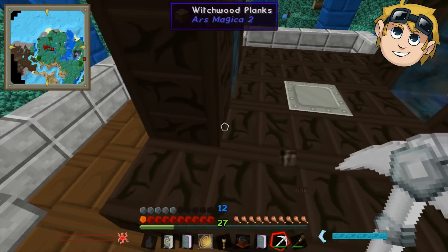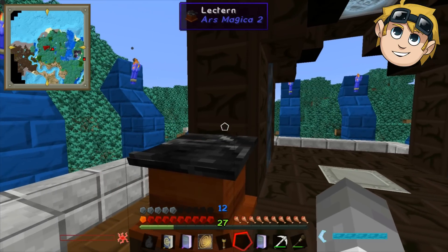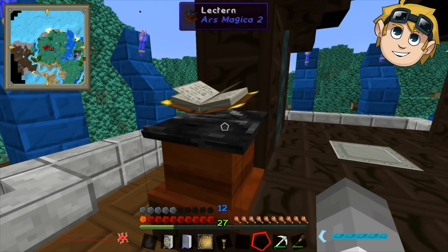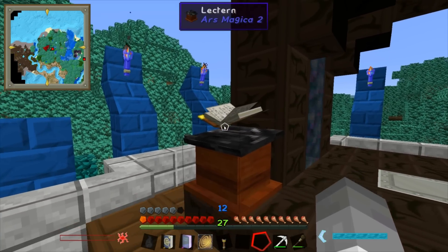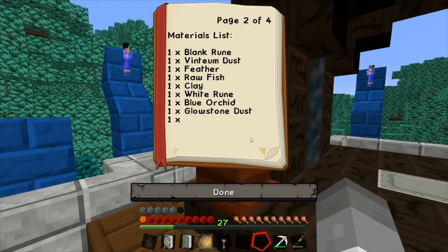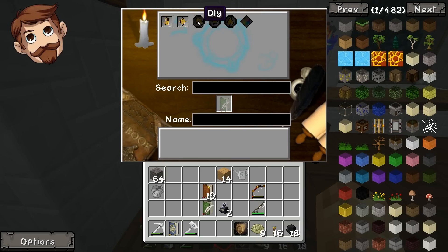I'm gonna have to break this altar to get this book off, I think. No, I've just done it — there must be another way. I couldn't figure it out honestly. Alright, I'm putting Lumos on the altar, turning it on. Now let me see what it needs — blank rune, vintium dust, feather, raw fish, clay, white rune, blue orchid, glowstone.